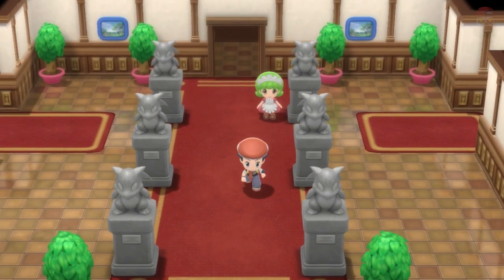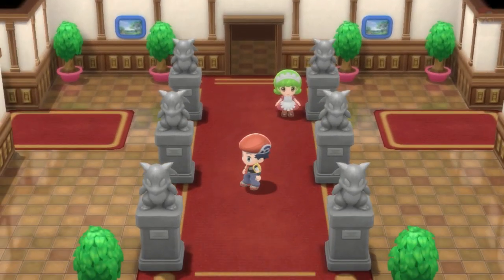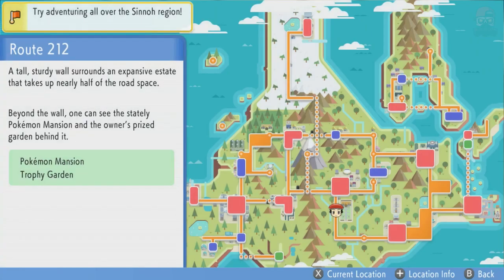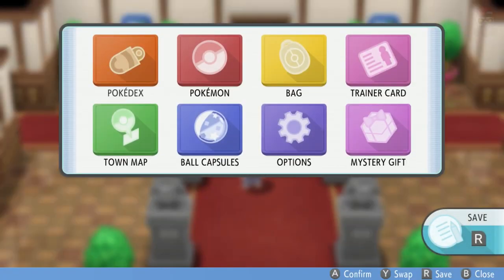If you want to skip Cleffa and go straight to Clefairy, for Clefairy you can actually find it anywhere in Mount Coronet. Mount Coronet obviously being right here on the map. If you go to Mount Coronet, there's the snow area, the second floor, the top, the fourth floor, fifth floor, sixth floor, top cave, or basement first floor. The spawn rates are mostly rare for most of those places — very rare for the top and the snow area — so I would go anywhere else. All the other areas are going to be rare.